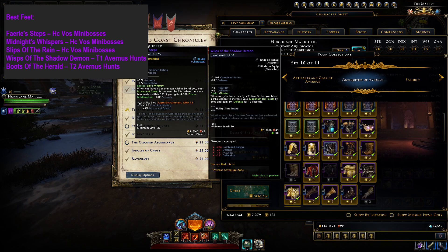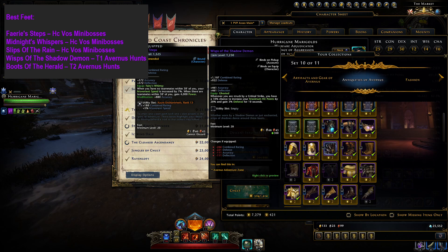Wisps of the Shadow Demon are a strong option for tanky classes and builds with a lot of self-healing. Wizards and Bards are some of the classes that often run these. Boots of the Herald are outclassed by some of the newer options, but they're still a solid choice for players looking to increase their defense. Rangers and Rogues used to run these before better options were released.